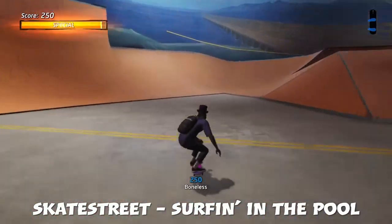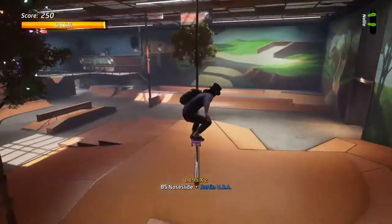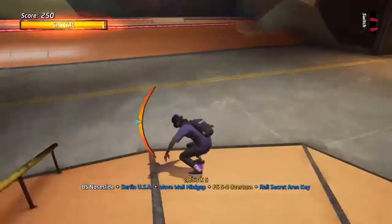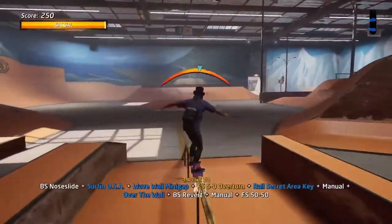Next up is Skate Street — Surfing in the Port. Not a very difficult one but there could be some tricks here and there. The idea is to grind all the way here, I jump off and I bounce off the tree into a manual — that just lets me keep the speed. Over this little wall, over the wall, grind here.